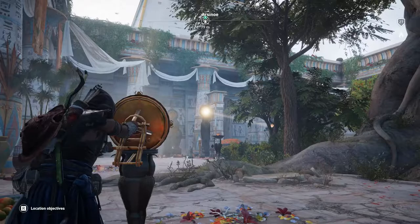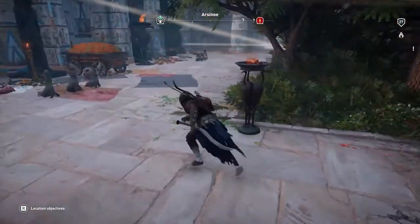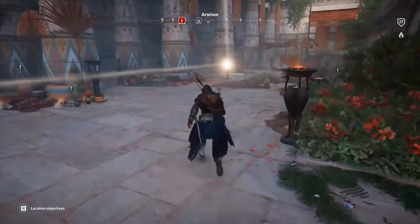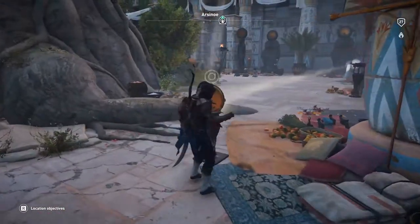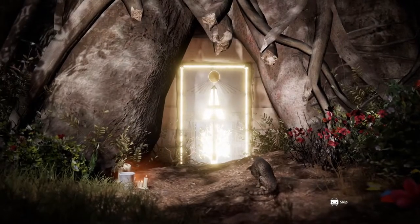You need to point the light so it hits the door from where you got the crystal. As you can see, it's hitting the door. Now we go to the other side where there's another stationary mirror, we use that light ray and reflect it using the other stationary statue mirror — and voila.